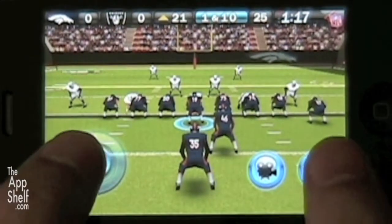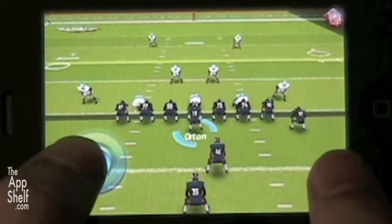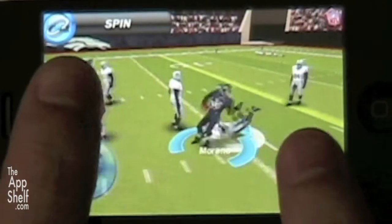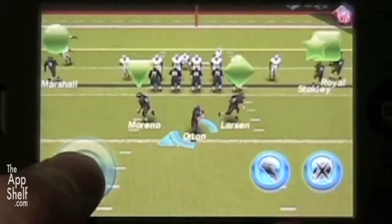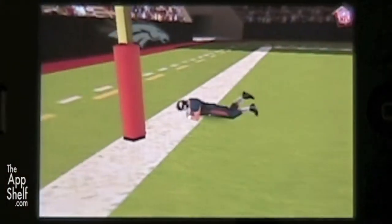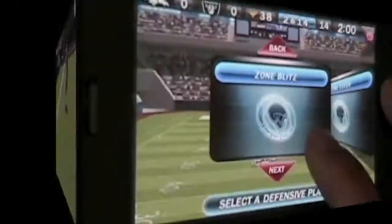In one of the more unique features of NFL 2010, you'll often see time slow during play. This means one of your players has a chance to act. On offense, this occurs before a tackle, giving you the option to juke, spin, or plow. On defense, you'll get options to deflect or intercept, and another set to fast tackle or slam tackle.